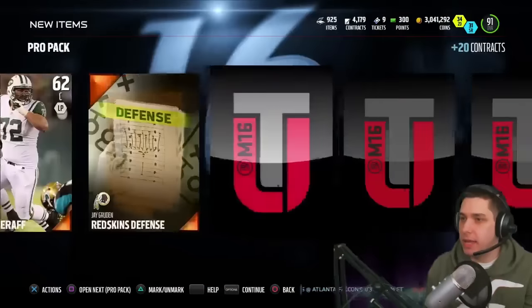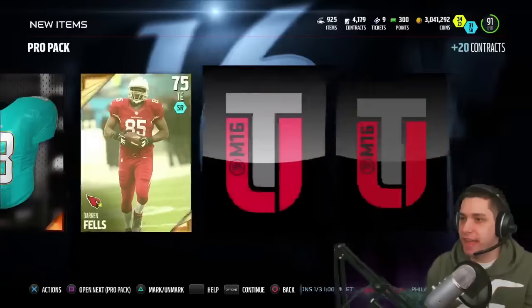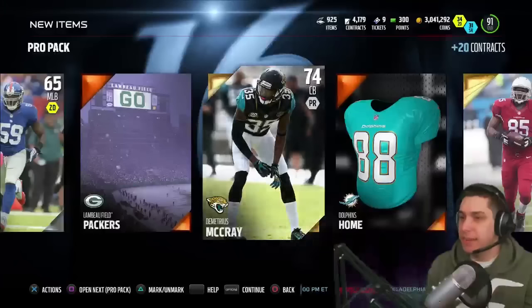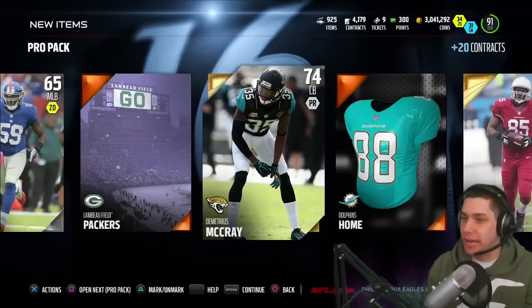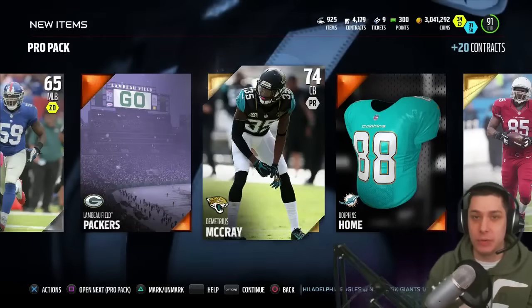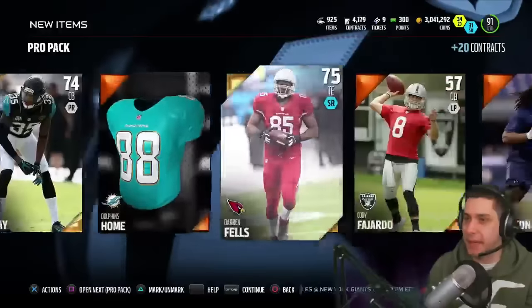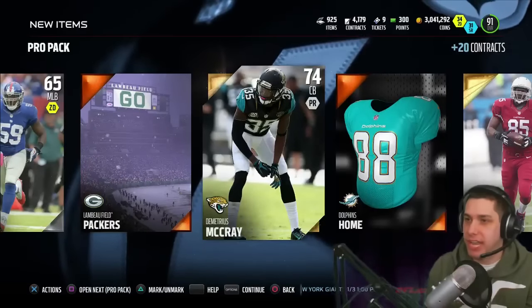Let's continue on here. Demetrius McRae, Duren Fells. So we get two golds again - 74 overall golds are sometimes good. I don't know if he's going for anything, Demetrius McRae. We'll have to see. But that's really one of the things that you want to look for guys, because there are a lot of 74 overall golds that go for a decent amount. I'm not sure if he's one of them. We'll have to check after this video. We'll continue on though.